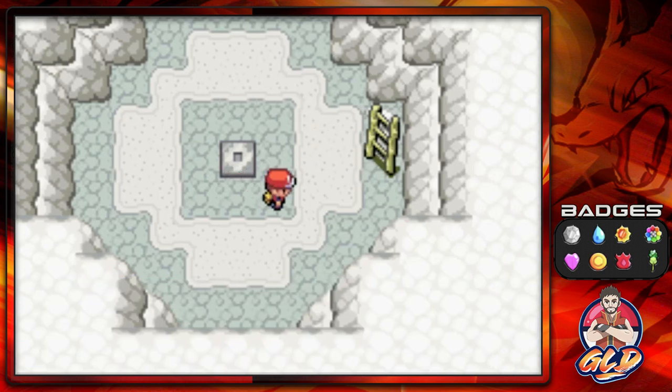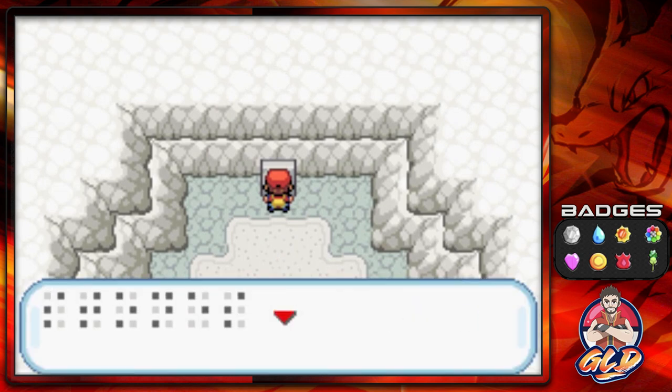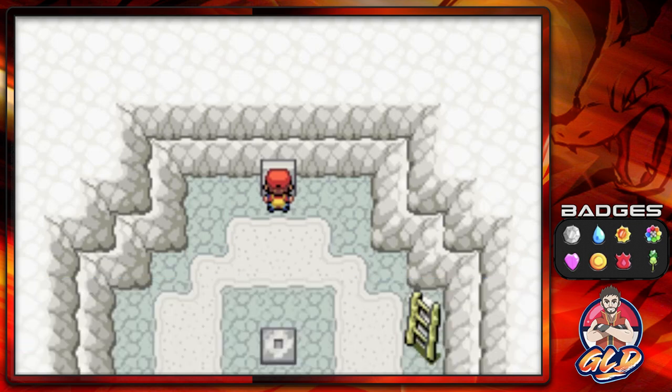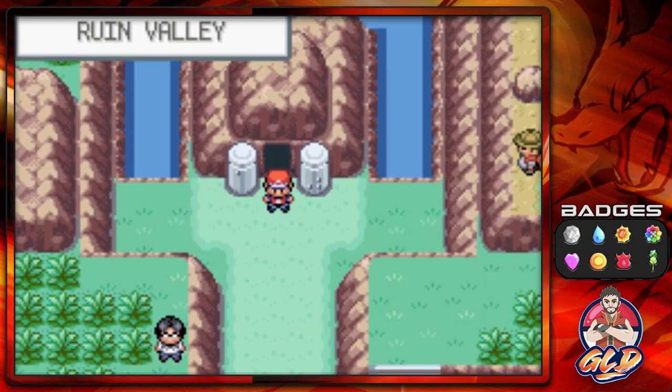We found a Sapphire and I don't know what the Braille inscription says. You guys are more than welcome to comment below to decipher it because I really don't know what it says and I'm not going to try to figure it out. So there it is — we get through the Dotted Hole.